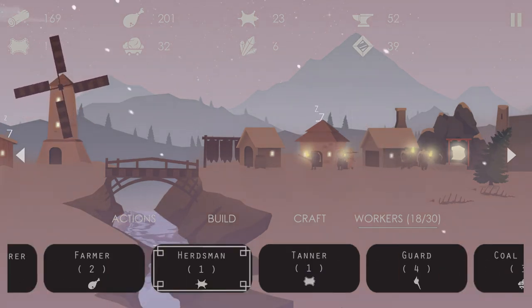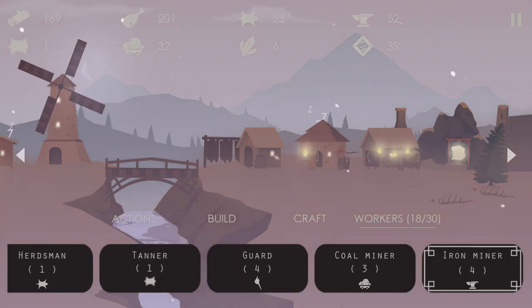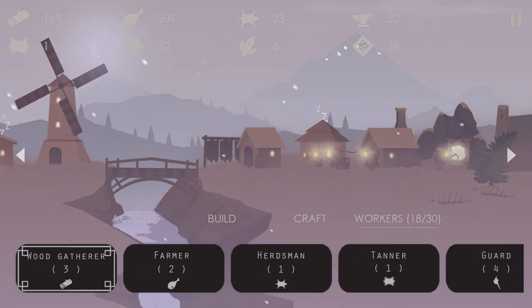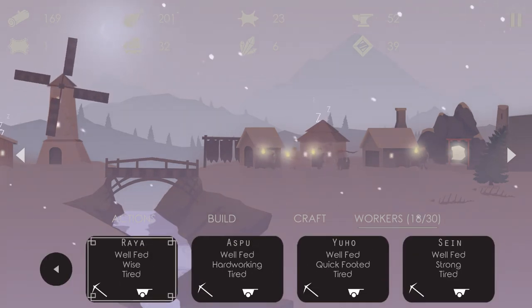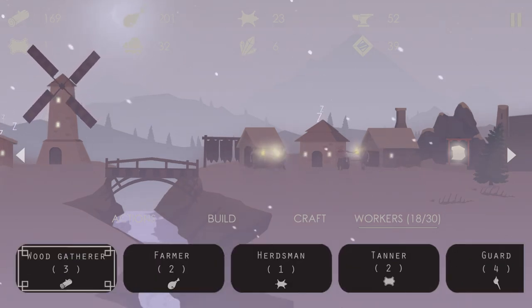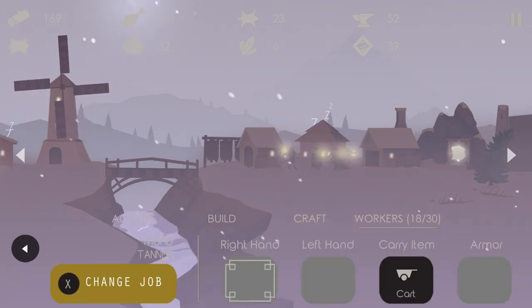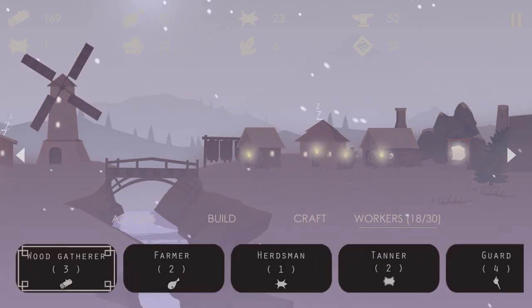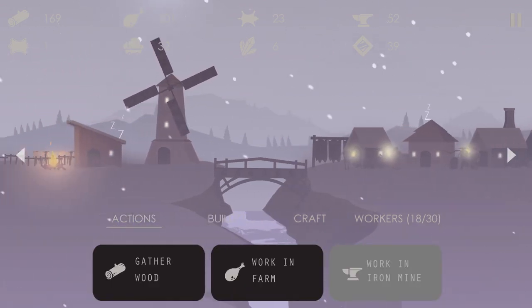I need maybe another tanner. I could take somebody off mining duty since we do have plenty of iron mined up. I'll take the wise iron miner and make them a tanner. I don't know if tanners can equip anything. A cart? Okay, why not — sure, do a thing, whatever. We're just hanging out, having fun.